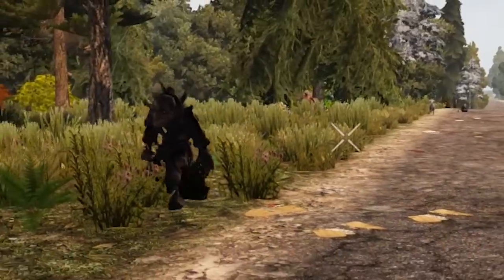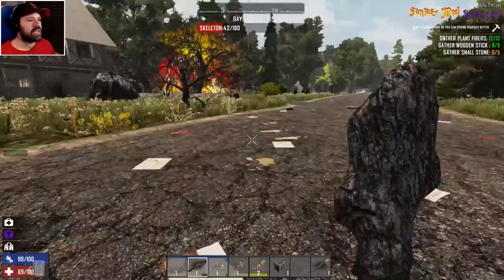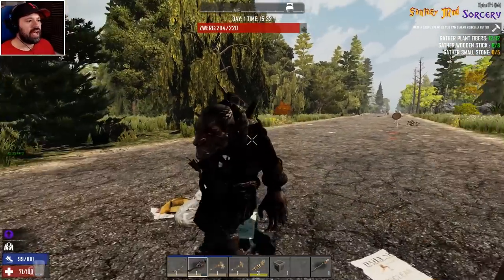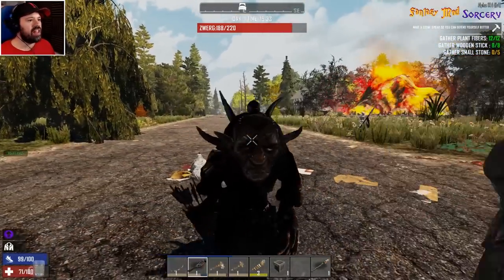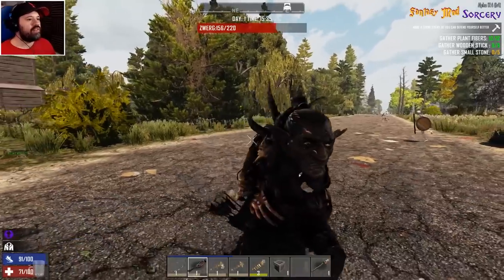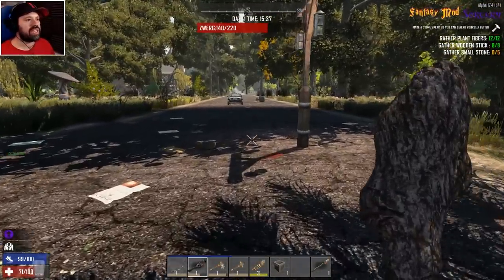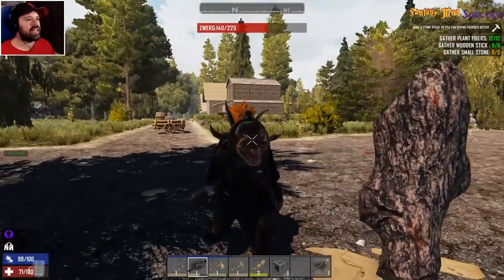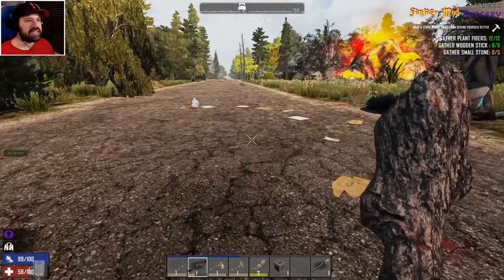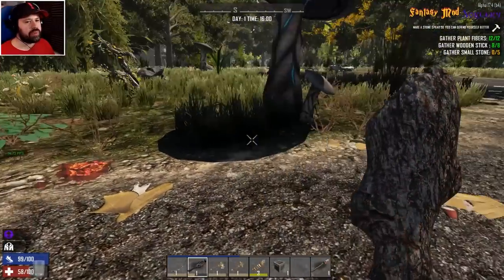Now we have a witch as well — what is wrong with this game? And there's a naked guy running after me too. This witch is one ugly mofo and it has 220 health. It's a ninja one — who invited a kung fu witch into my house? We can take it, just be careful. That was amazing and exciting at the same time. We killed everything — they weren't really the fastest, which is good.